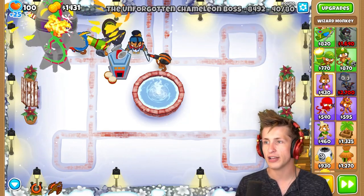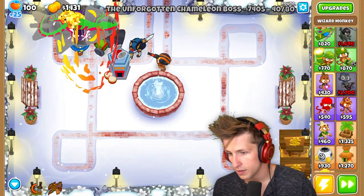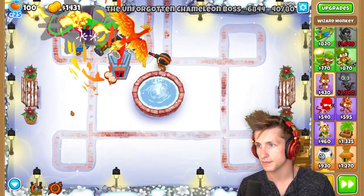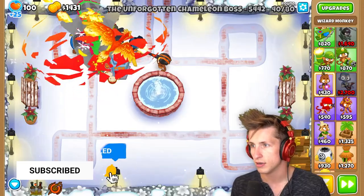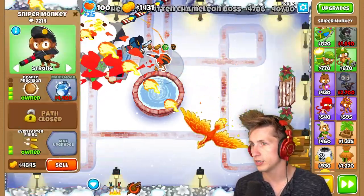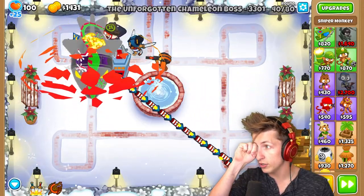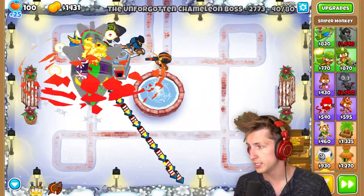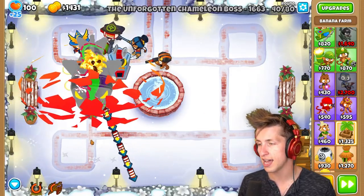And Summon Phoenix — I definitely want Summon Phoenix because I think it's going to be really powerful against this thing. There we go — use Summon Phoenix. Look at all that fire damage. Perfect. And then we have our Sniper Monkeys as well. So it goes in... we still have 3,000 HP left. We are not popping it right now.